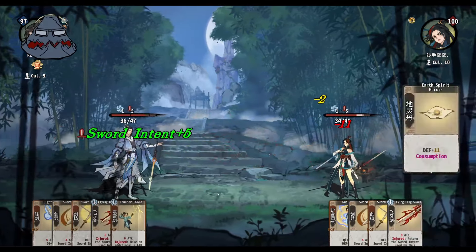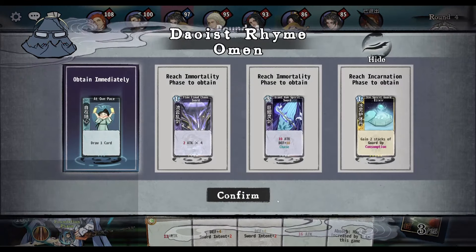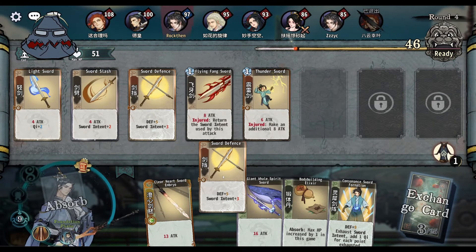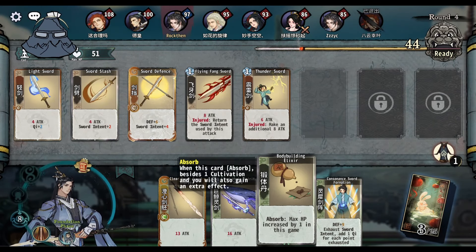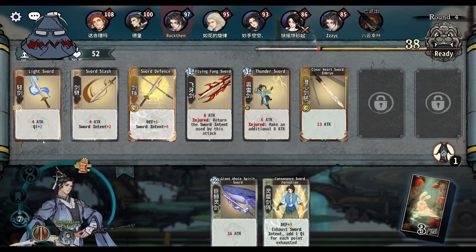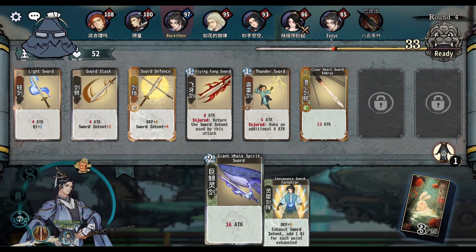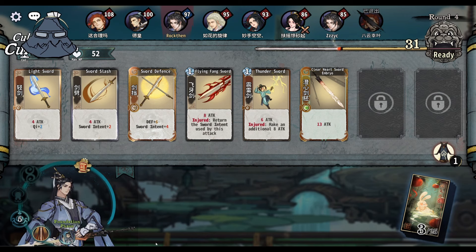We're just having a little bit of a sword intent situation here. Pretty okay. Oh, beautiful. We'll just go at our own pace so we can level up quicker. 13 damage here should be okay. What else can we do here? Okay, let's go.